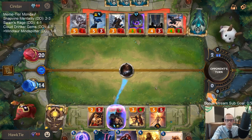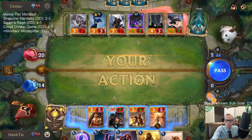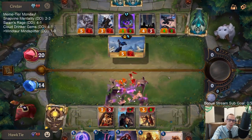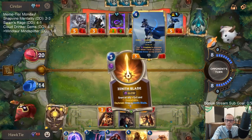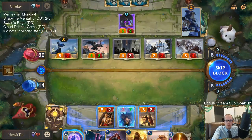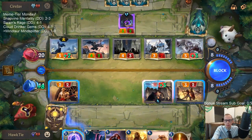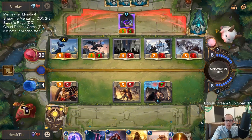That's why we need Bastion — to stop Culling Strikes. They have Troll Chant, which is rough. They did use Troll Chant to keep Ash alive — makes sense. This puts us down to a low health total. Let's just go down to five and kill their threat. It's going to be a close game.